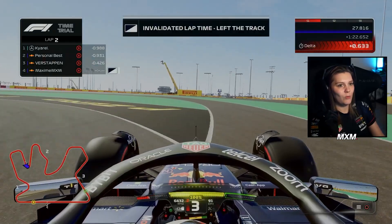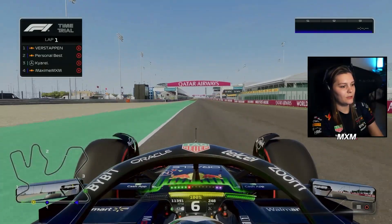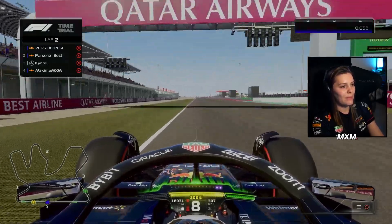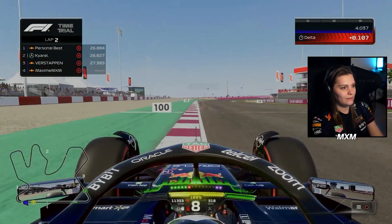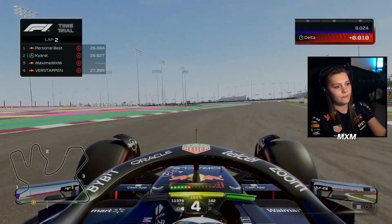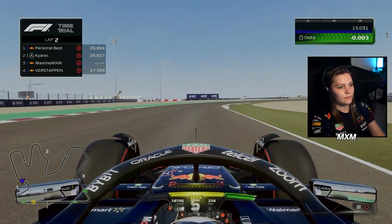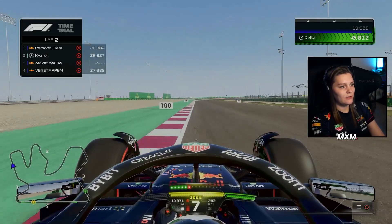All right guys, we need a 1:22.6 — that's our goal. I think in most corners we will gain, but there is just one corner in the last sector where Max is rapid. He's flying. So we need to fly as well. Drink some Red Bull, get some wings.